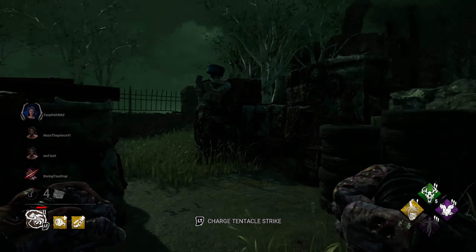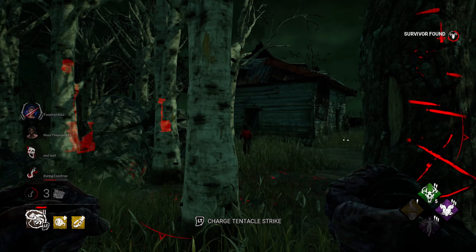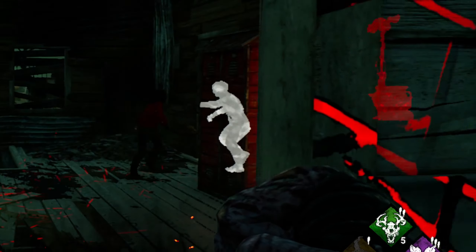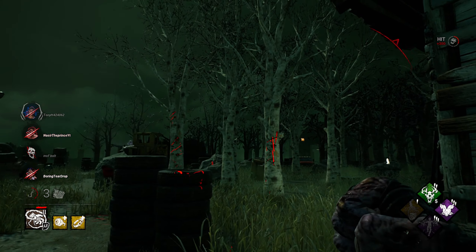I see her friend over here — nice hit in. This is her second hook so we're getting good progress, they've only finished one gen. She's trying to lead me away and get the save, so these guys are definitely on comms. Whenever you see a group like this, it's actually a double-edged sword — they'll over-commit to saving people and not do gens as quickly. The zombie came in really clutch — she was going to try ring around the rosy but with the zombie blocking she can't. That's how useful those fast zombies are.